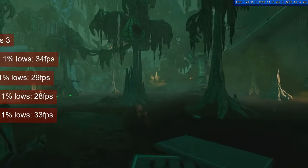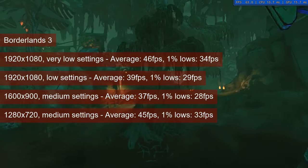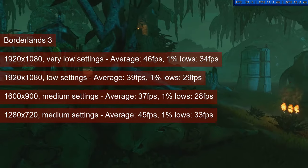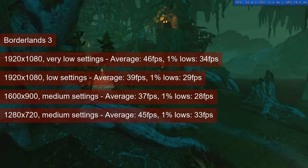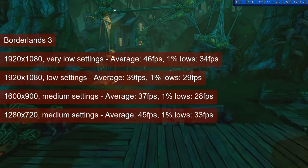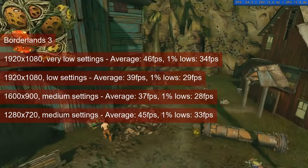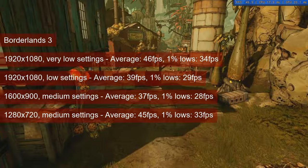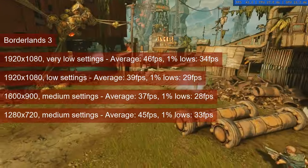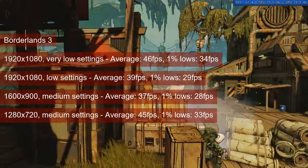Borderlands 3 displays the best example of trading resolution for enhanced visuals. 1080 resolution and very low quality settings will get you an average of 46fps and 1% lows of 34fps. Same resolution but low settings will drop that to 39 and 29fps respectively. Increasing the settings to medium requires dropping the resolution to 1600x900 to remain playable, and if the 28fps 1% lows is too low, 720 resolution will raise that to 33fps and the average to 45fps.